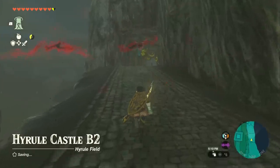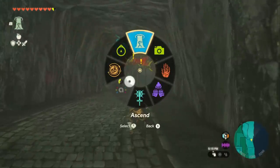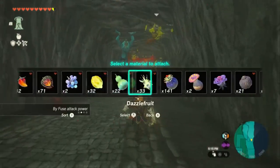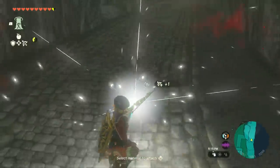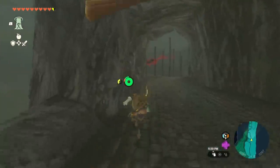But now we have to do this the annoying way, which is running through this tunnel of death. As long as you keep running — there are a couple different things we can do here. If you want, you can use one of your bows and equip a dazzle fruit, and shoot that at the ground, which is going to make some of these guys fall. And then you can just keep running through.